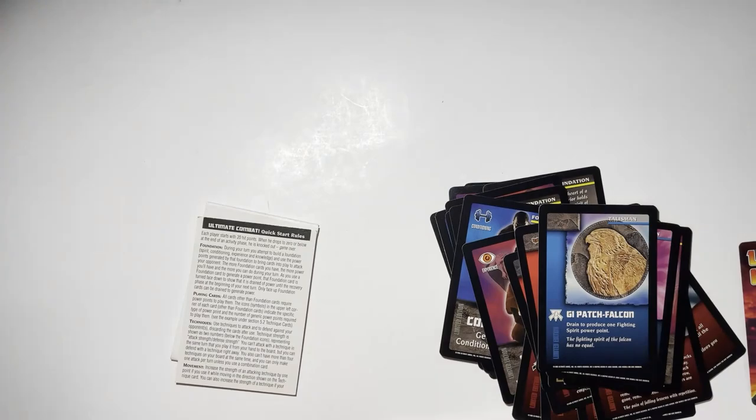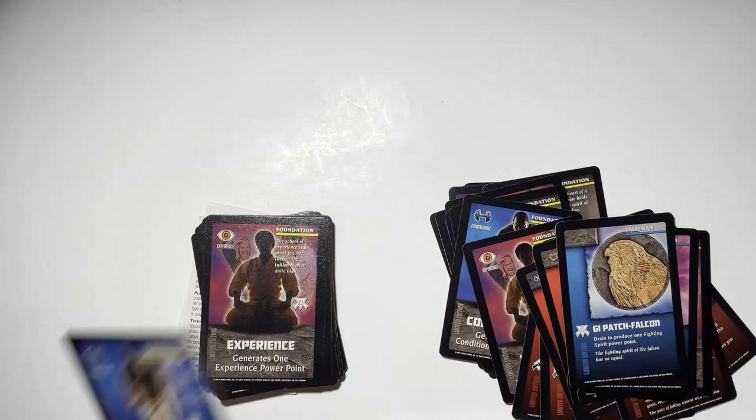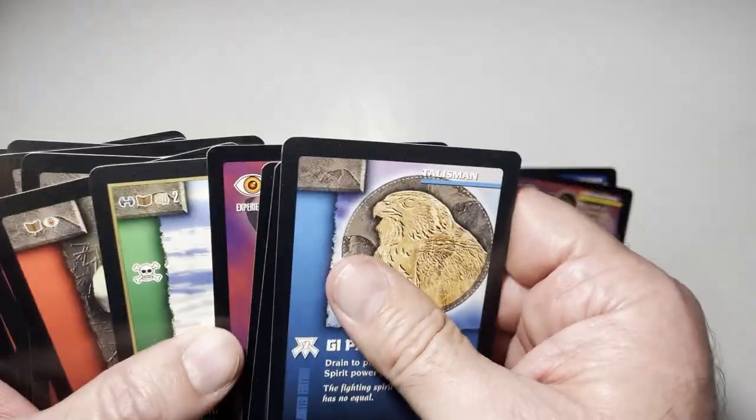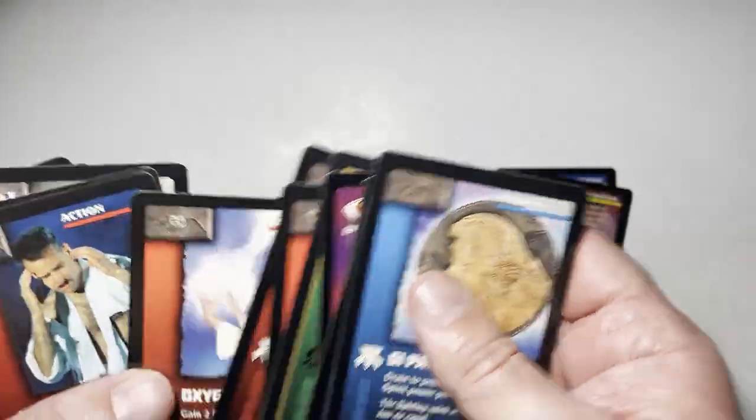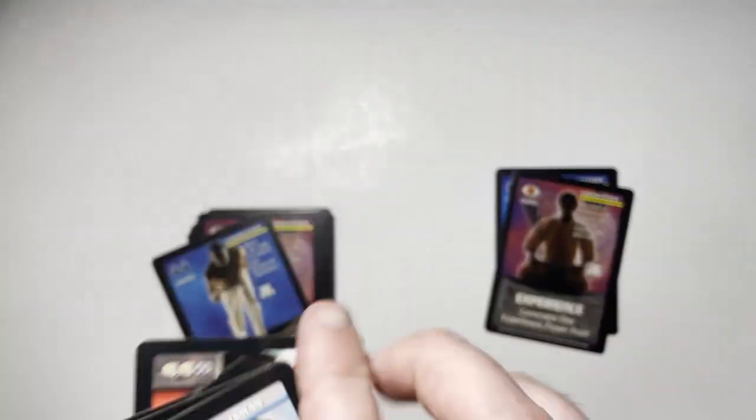So I don't see a character card. I don't really see any attacks except for that one. We got this gain hit points, morale boost, let's get him delusion, intimidation.